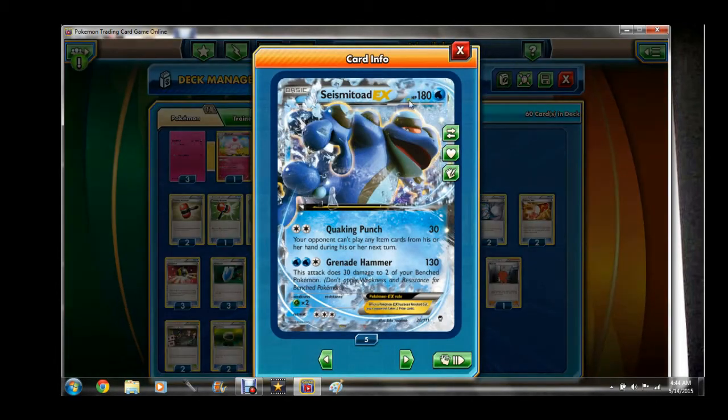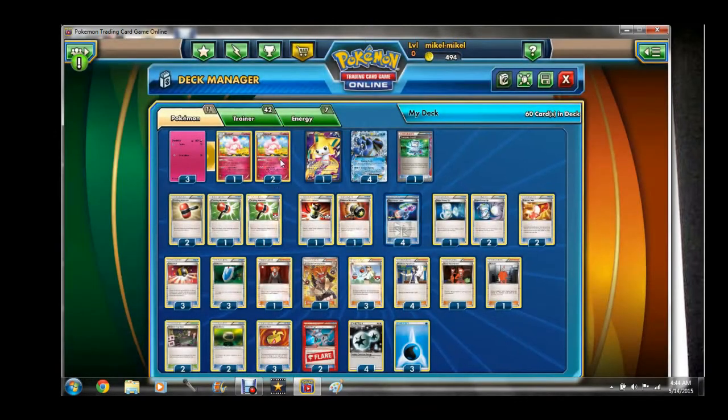Very quickly I'm going to go over the deck. Seismitoad — you guys know — Quaking Punch: 30, opponent can't play any item cards. Grenade Hammer: 130, and it does 30 to two of your bench Pokémon. Of course Quaking Punch is going to be the attacker we're going to be using the most.